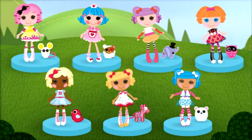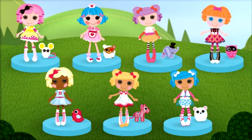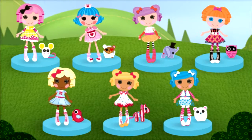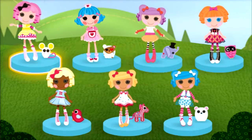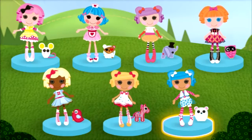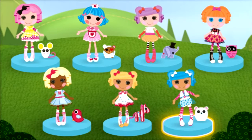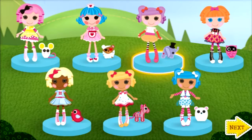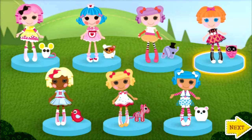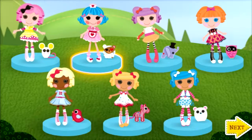Let's pick the friend for your first float. Click the friend you want to choose. Peanut Big Top. Bee Spells-a-Lot. Rosie Bumps and Bruises.